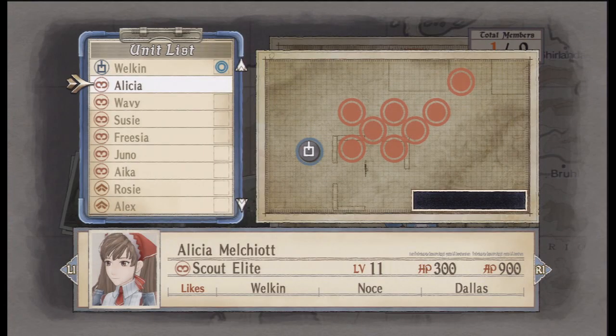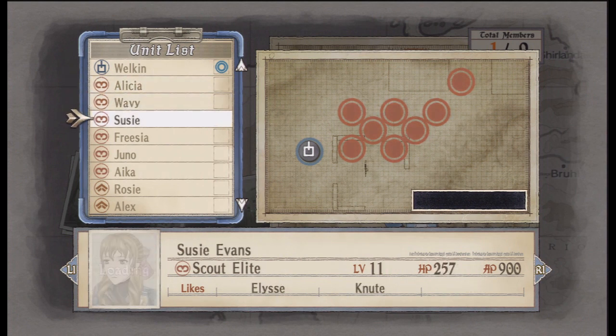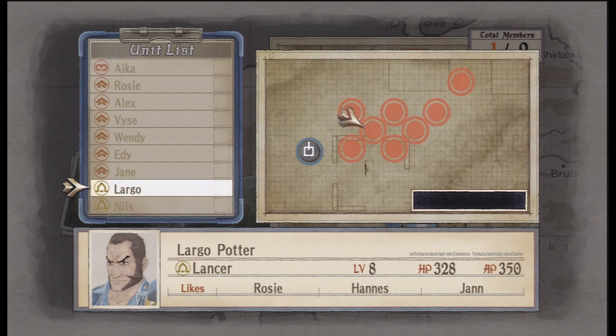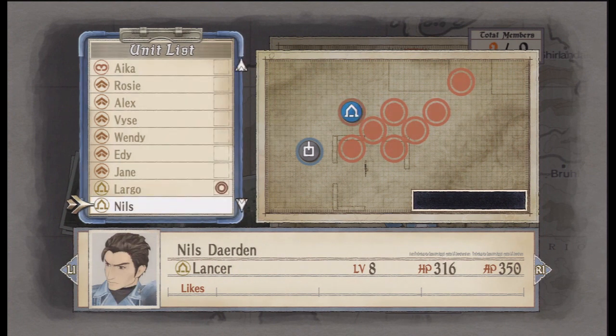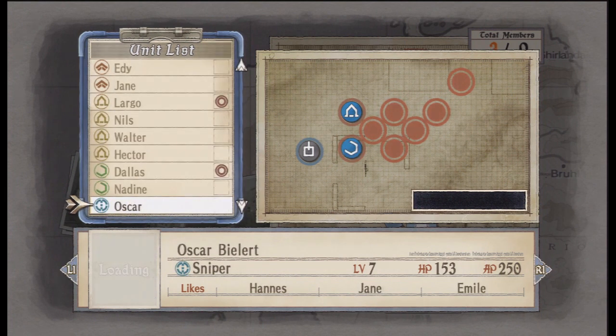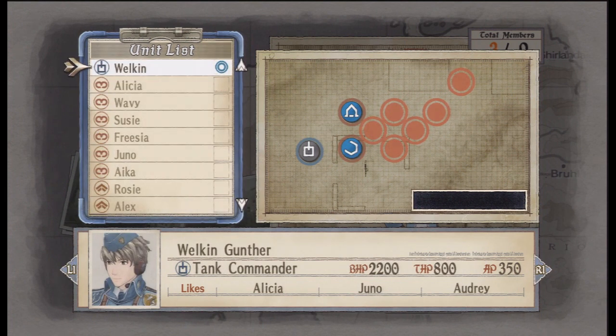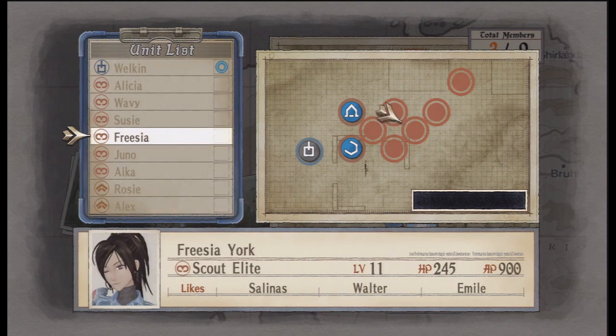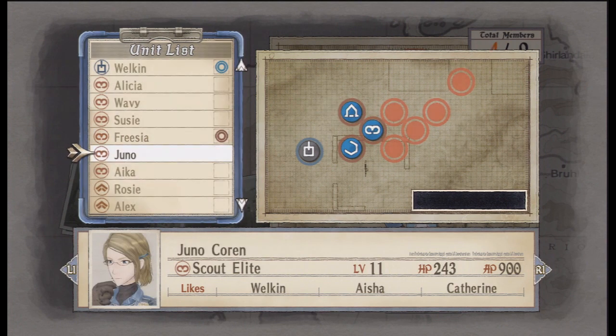Now this is always a bit of a weird one to do. I need a lancer in the west deployment slot over here. I need an engineer in the west deployment slot. And who else do I need? Scout. Here we go, Freezer. Your time to shine, my lady.